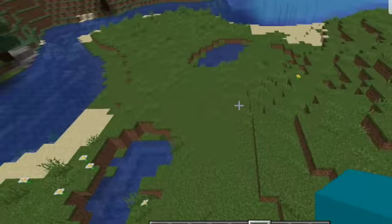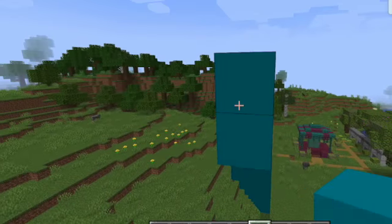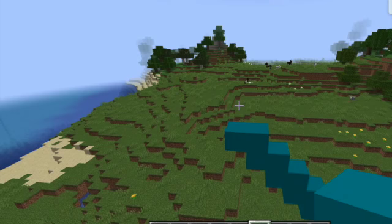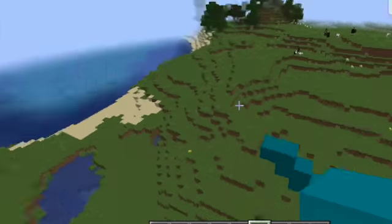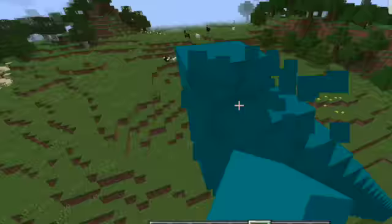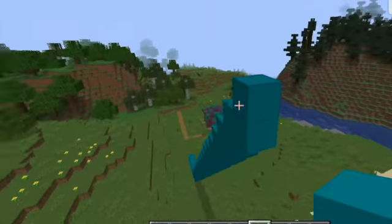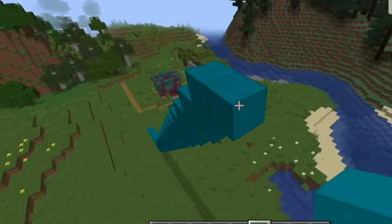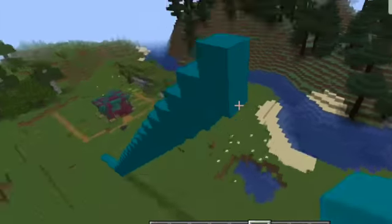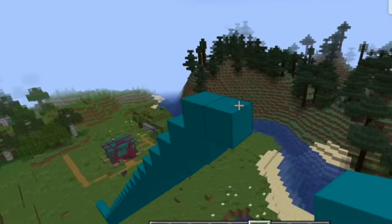I'm basing this roller coaster off of Fury 325 at Carowinds, which is 325 feet tall. But if I make it 325 blocks, you need to figure out that in meters, which is very high — and that's a lot of blocks. It looks absurdly tall if you actually do the correct number of blocks. You really just have to eyeball it to see what looks tall and what looks good. It's very hard making builds in Minecraft to scale, and really the only way is with very small buildings.